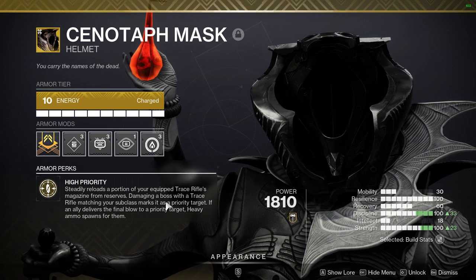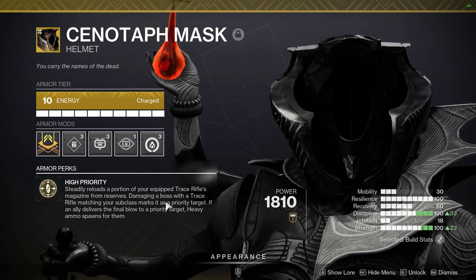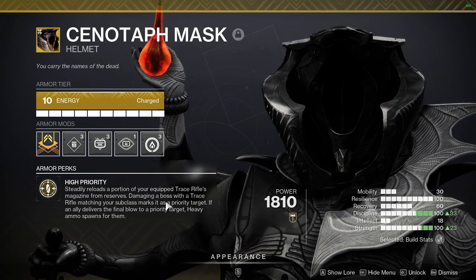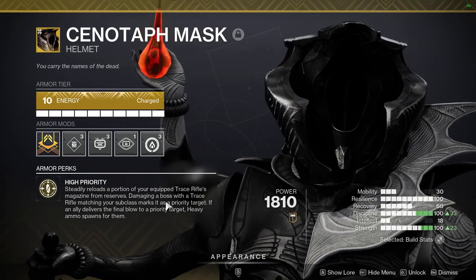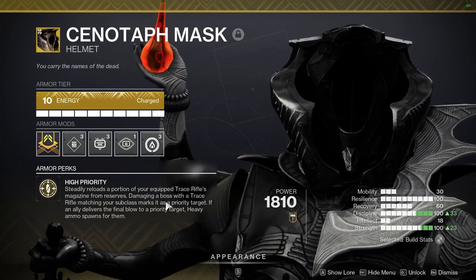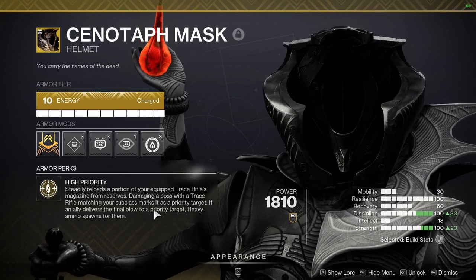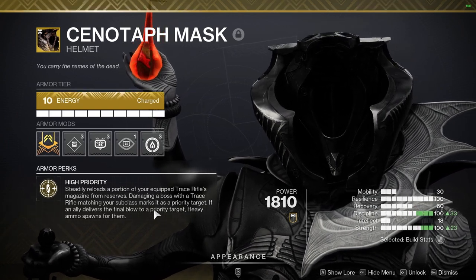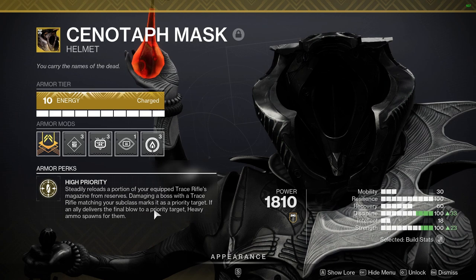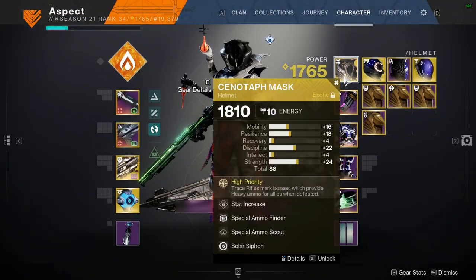This pairs really well with Aeons as well, because you can mark a champion and then a teammate could finish that champion with Aeons on, so you and them get heavy. Or you could have your teammates mag dump heavy on a champion that you are Divinity-ing — the Div will auto reload, it'll mark the target, your teammates will kill that target while they're divved, and then they get heavy for free. It's got really good potential for end game in that regard, especially with Div.